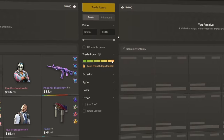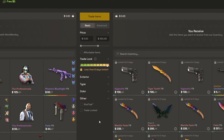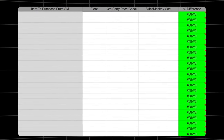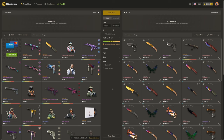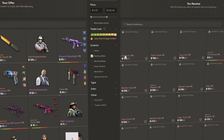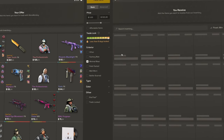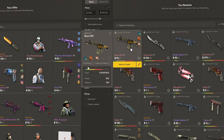After sorting by min float, set a price range — I'll set my max price to $531 since that's how much I have to work with. Before price checking items, have another spreadsheet to record that information so you can easily keep track of potential purchase targets. A helpful tip while looking for deals is to set the exterior to factory new, where you can often find ridiculously low float skins in the double or triple zeros — usually great for profits. You can also set it to minimal wear to search for skins in the .07 range, or field-tested for skins in the .15 range.